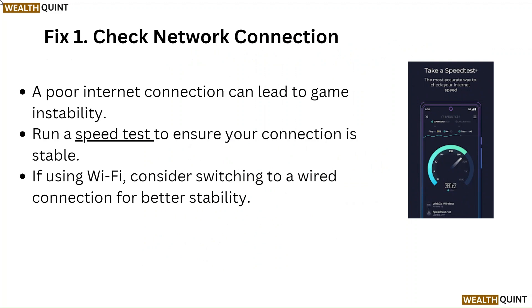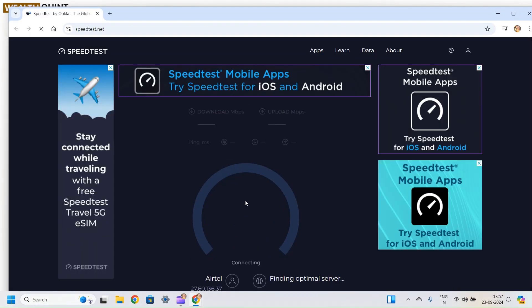Fix 1: Check network connection. A poor internet connection can lead to game instability. Run a speed test to ensure your connection is stable. If using WiFi, consider switching to a wired connection for better stability.